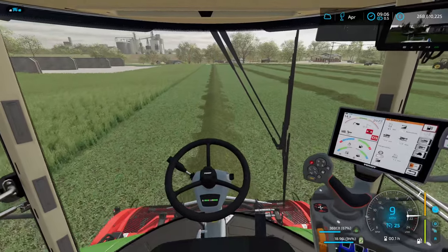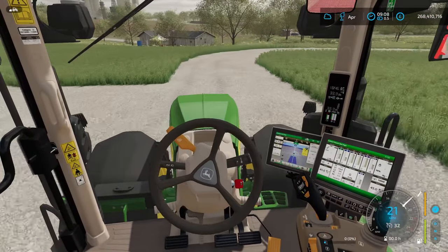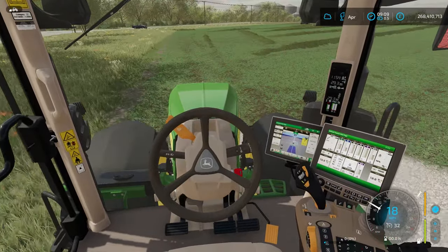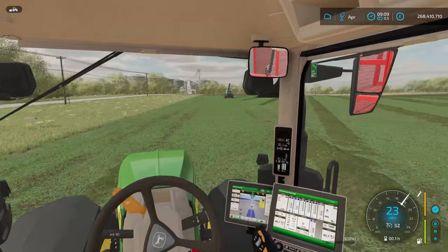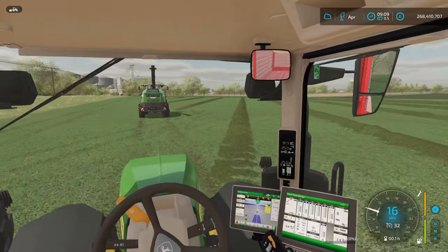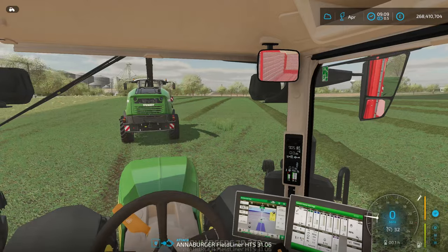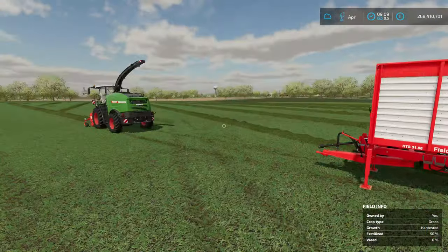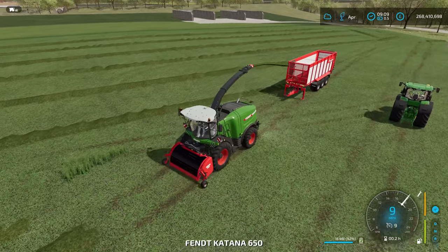Load number one is done. What we're going to do is drop this behind the forager — I've got a little stopwatch on my phone ready to go. We're going to time through this second load to see if the additive makes any difference to the speed. My mind would suggest that you'd add the extra yield via an increase in the pit over fermentation, but we'll find out. We're tipping about 55,000 liters per trailer, so in theory we'll be comparing 110,000 liters in both tests.